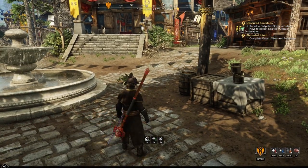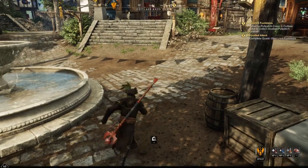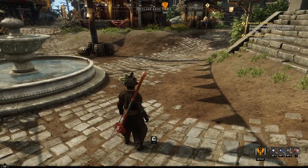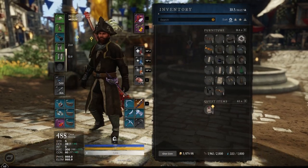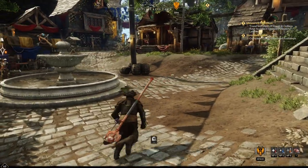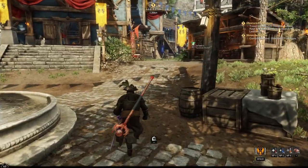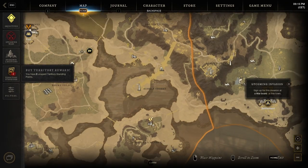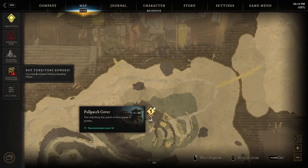What do we need to do? Travel to Pull Patch Cove in Cutlass Keys to collect a soaked pull patch leather. Complete the quest Obscured Footsteps. We get a quest item — Shrouded Intent work order. So yeah, we are back on an armor quest, guys. I'm going to repeat myself, but the last time we did an armor quest it took us a whole bunch of a while. So where do we need to be? Pull Patch Cove. Let's go check it out.